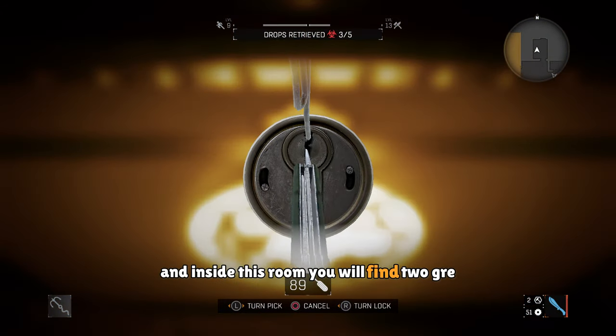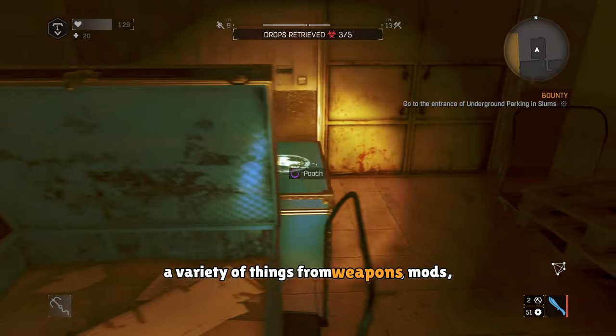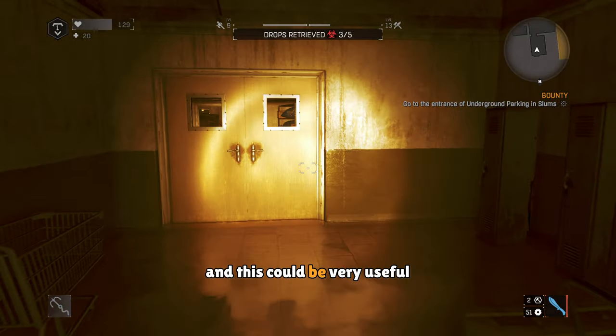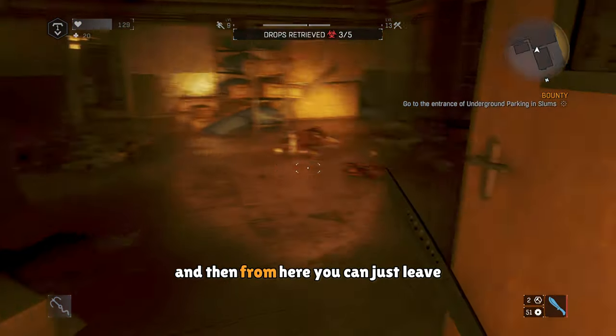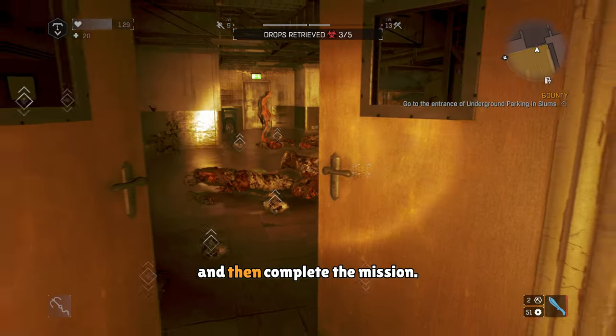And inside this room, you'll find two GRE crates, which can contain a variety of things — from weapons, mods, valuables, whatever. And this could be very useful at the beginning. And then from here, you can just leave and get the other requisition packs that you might have passed up, and then complete the mission.